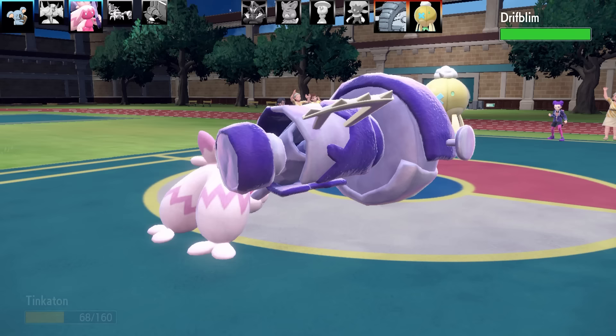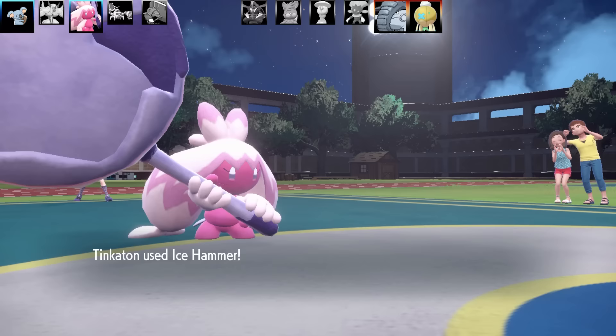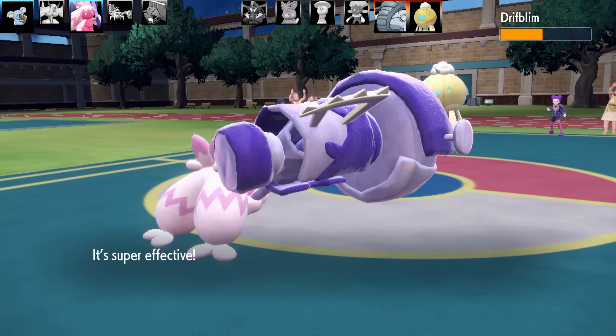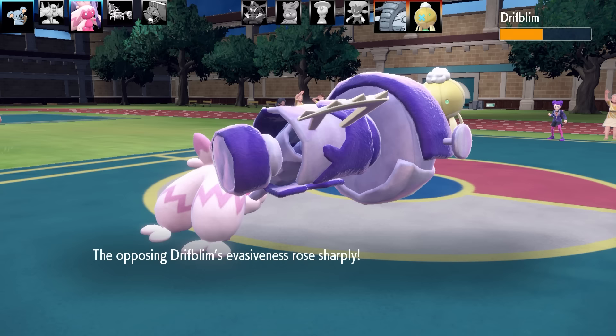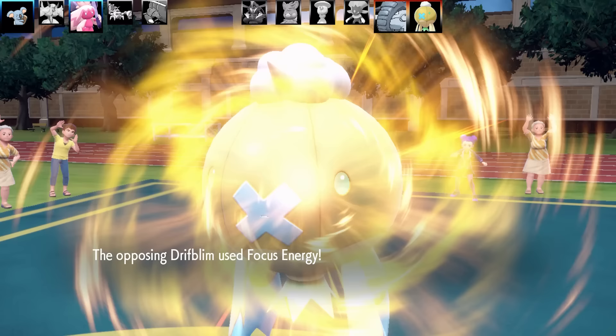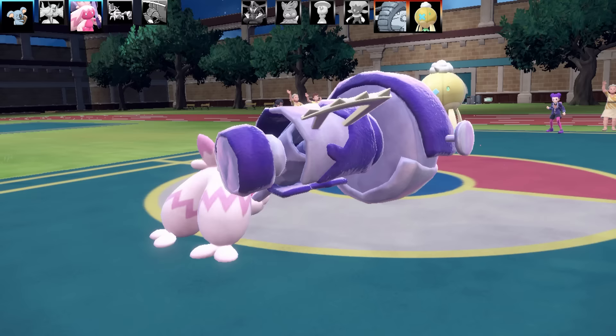Back to the battle — I'm going to finish off the elephant with the Gigaton Hammer, and out comes the Drifloon. I went for Ice Hammer and missed, then it used Minimize. I'm thinking they're going to Baton Pass these stats on or do something mean. I went for another Ice Hammer and actually landed it — pretty lucky. They've also got Focus Energy, so they're passing a crit on too. With negative six evasion, I actually landed the Ice Hammer on the Drifloon. That was super lucky.